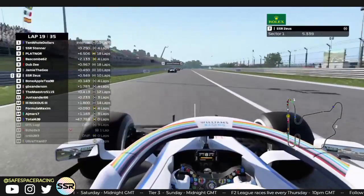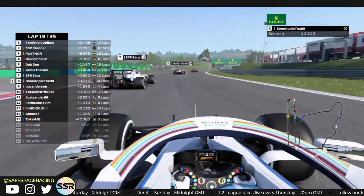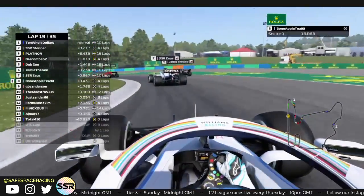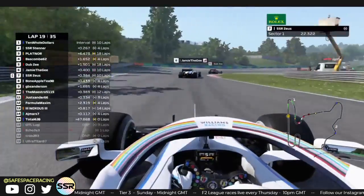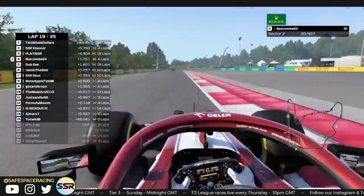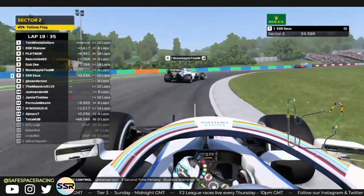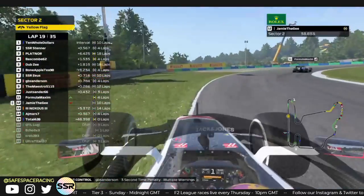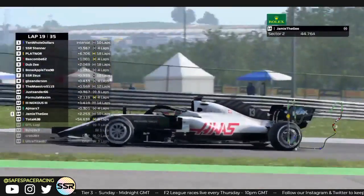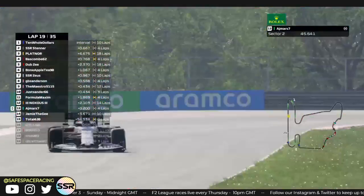Jamie the G runs out a little bit wide, taking a wider line than Zeus. Now look at our two leaders — Ten Old Dollars versus Stenner. As soon as I switched to the leader, Jamie the G spun. Unfortunately, he's actually lost his front wing — wonder if there was contact or if he just clattered the wall. AJ is taking a little peek at Knox. Sanders getting very close to Meister. Everything is kicking off at this stage of the race — people spinning, quite a few overtakes, safety car after safety car.